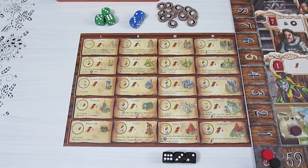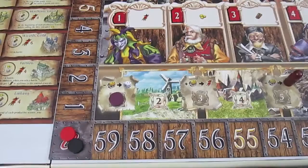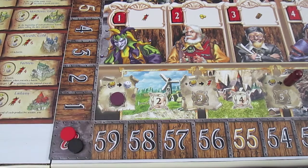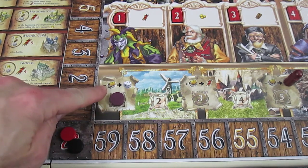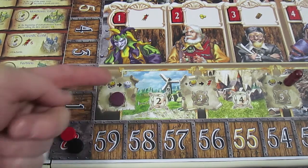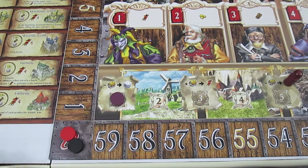Let's get into doing a season and see how the game works. The first part of every season — space number one — is called a king's favor. There's a building symbol with a minus in front of it, meaning the player with the fewest buildings gets to roll a bonus white die to add to their three dice. Since it's the first turn, everyone has zero buildings.